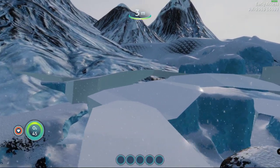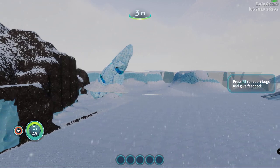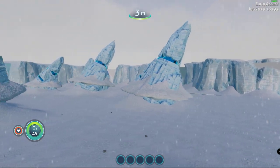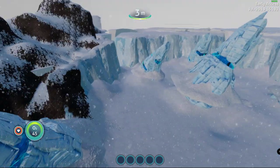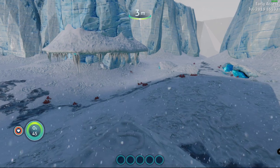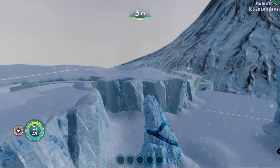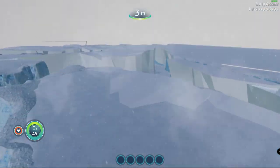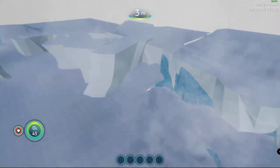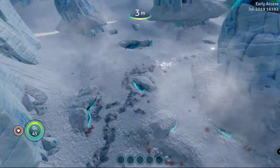And here we are with another Subnautica Below Zero quick peek, sneak peek, whatever you want to call it. We are in the Arctic Spires and this is the work they've been doing. Pretty cool looking stuff — I think that's about all they've added right now at the moment. But this is the area I figured was going to be the Arctic Spires.